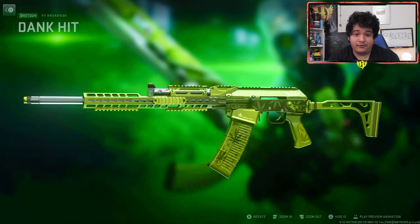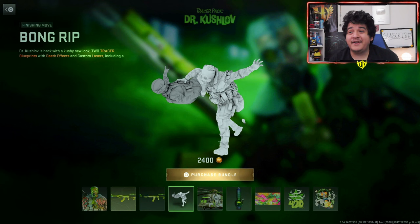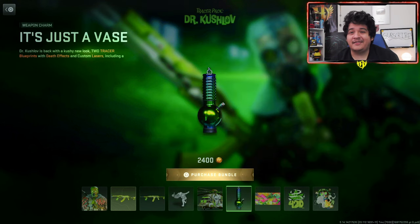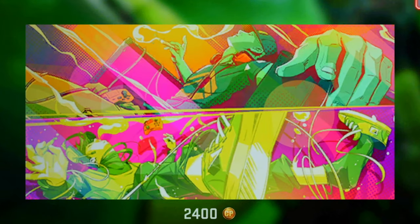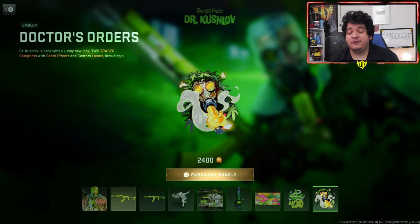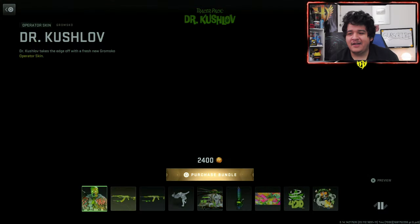You can't put this on any other guns in the game, sadly. But overall, pretty clean blueprint. Next up, we got the finishing move known as Bong Rip - I can't wait to show that off in a little bit. We also got Vehicle Skin High Skies, the Weapon Charm which is just a vase - a legit bong - and the Canna Bliss loading screen, which looks very psychedelic for lack of a better word.